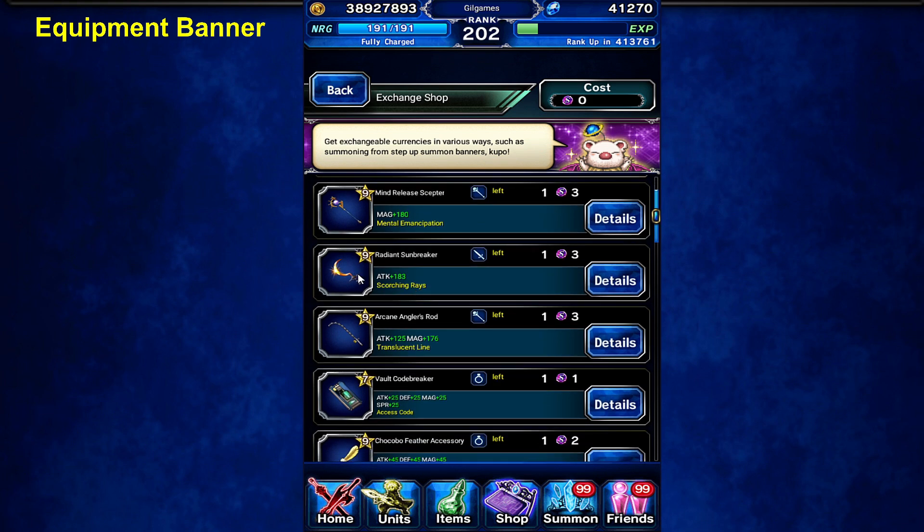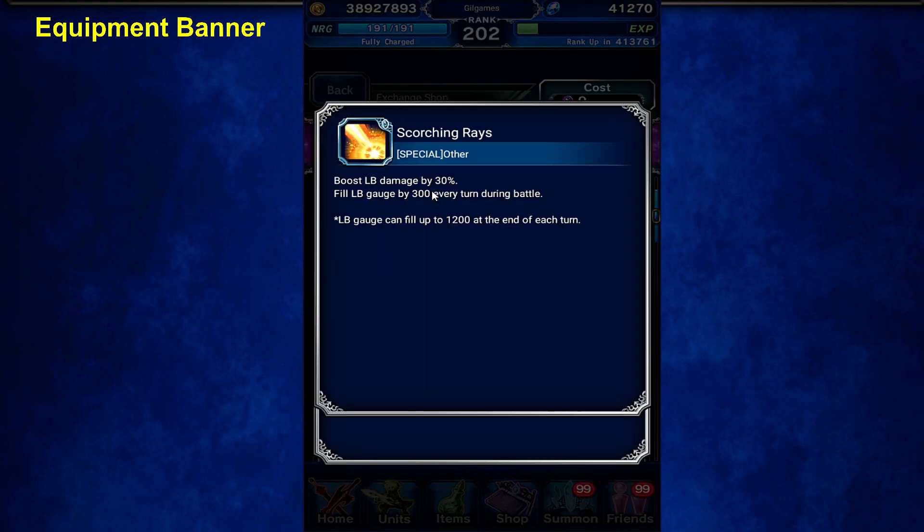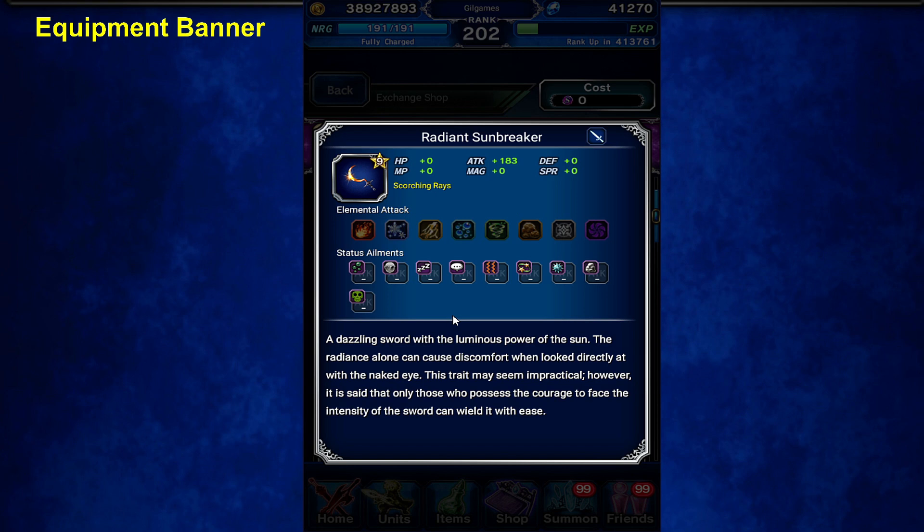Scorching Rays. LB damage 30%, LB field 3. This one's somewhat okay. Special ability: increased equipment attack and mag 25% when dual wielding. This one's actually usable.